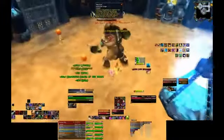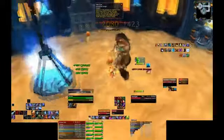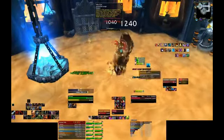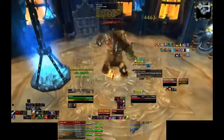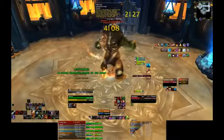We found taunting at eight stacks to be the best way to handle these transitions. In addition, the tank that has just been taunted off of can now go Cat Form, Blood Presence, Battle/Berserker Stance, or click off Righteous Fury, and do some decent damage for the minute and a half or so that they have the 80% increased damage buff before having to taunt back.